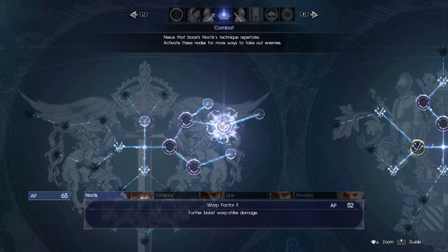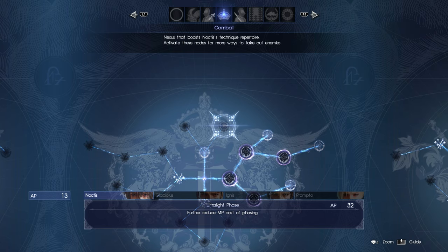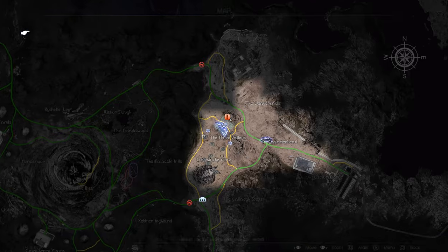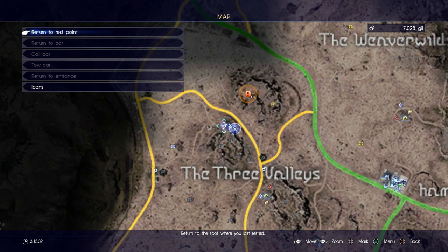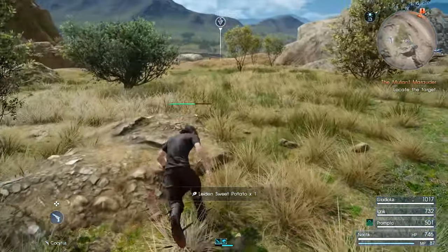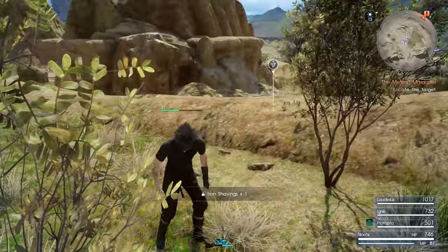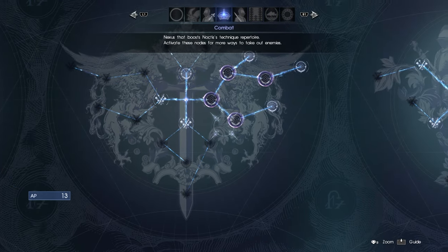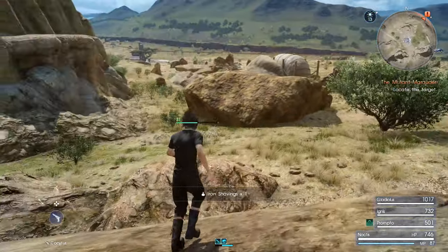Might as well grab that stuff and get another ability on the Ascension Grid — Warp Factor 2. The next thing I want to try and get are some MP reduction abilities, so that way I'll have more MP available for performing warp strikes and not wasting it on phasing. Anything that helps out your MP supply is really, really good. There's another ability I want to get eventually: Super Stalker, but that one is a little pricey at this point.